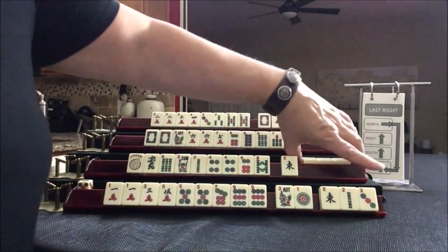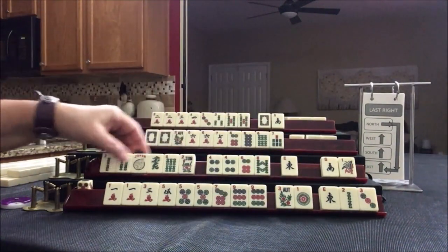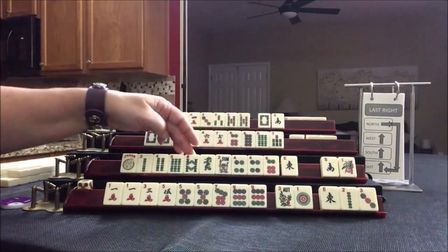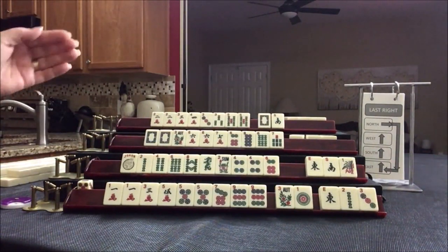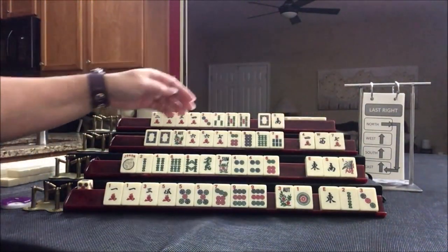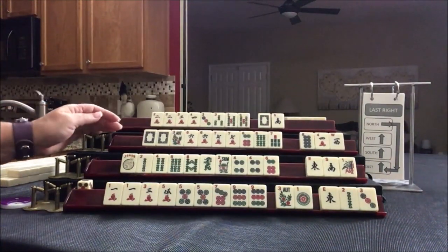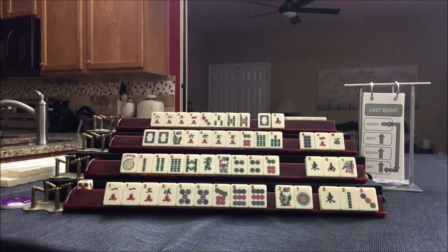Two, four, six, eight — we picked up the four. Two, four, six, eight with dragons or two, four, six, eight. That would be a risky pass, but the winds were really going around, so it appears that nobody's playing winds. We got a seven. I think I would give up the eight — see if we can get seven dot and build up for maybe that six-seven pair hand. Second from the bottom under singles and pairs.